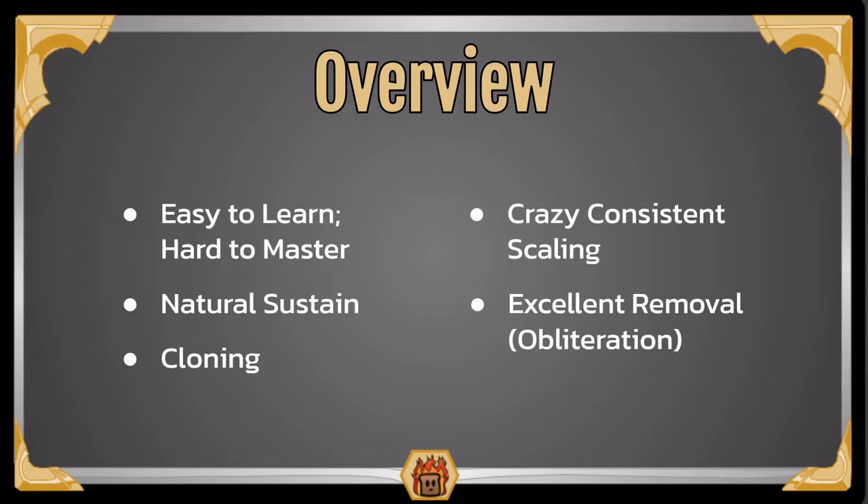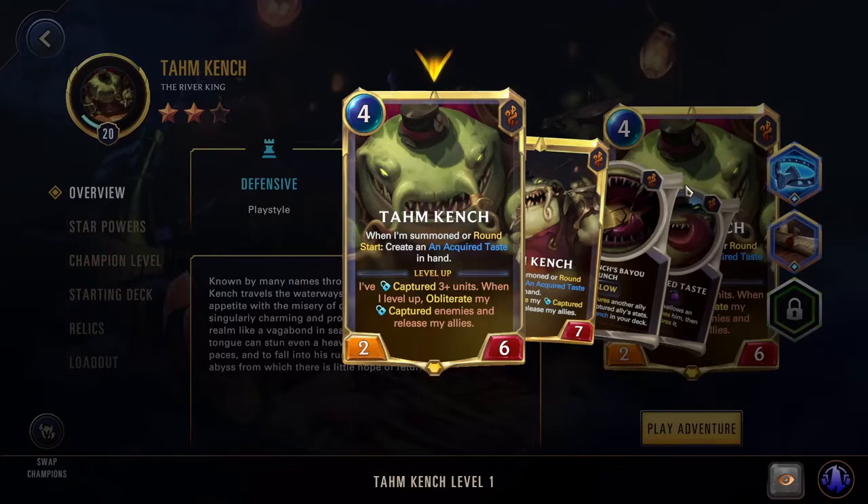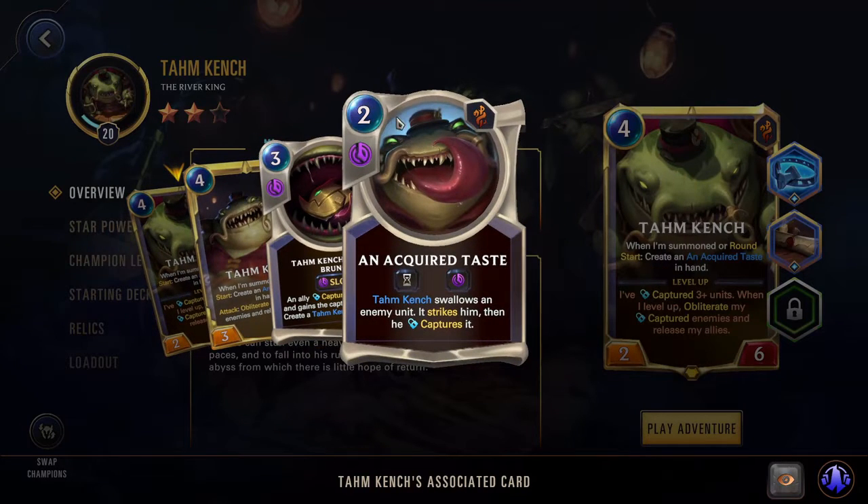It's a lot of fun with a lot of benefits that only he has with that cloning and obliteration. So he's very strong. In-game now with Tahm Kench, the River King: he is a 4-mana 2/6. When Summoned or Round Start, he creates an Acquired Taste in hand. That Acquired Taste is the 2-mana slow capture — he will capture a unit, but first it strikes him.